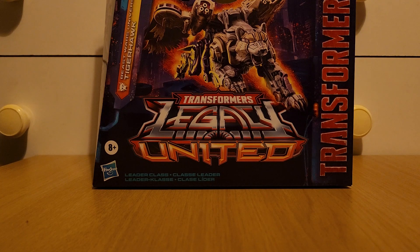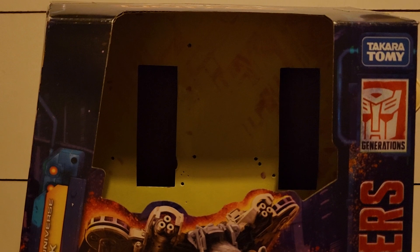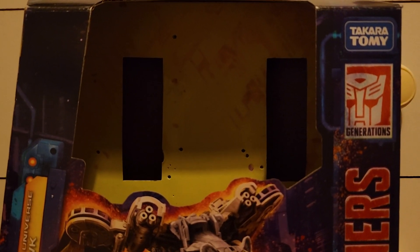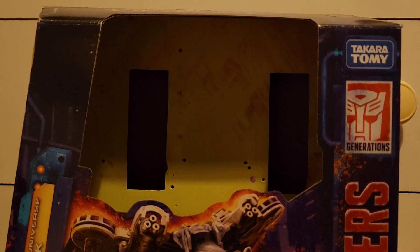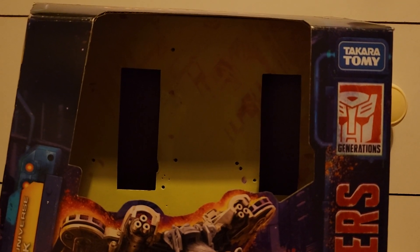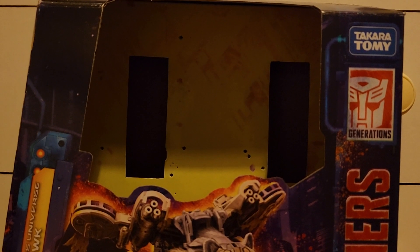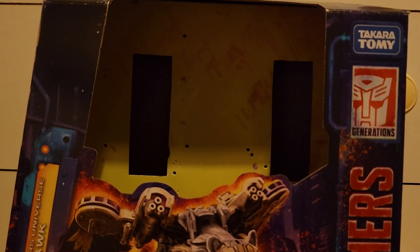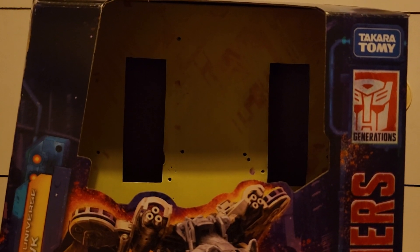We've got the standard Leader Class packaging, except it's no longer closed off. This was another thing I was excited for with United, as well as the 2024 Studio Series — they're no longer doing closed boxes for the Leader Class, which I am so happy for. Because with closed boxes, you couldn't tell if you're actually getting the figure or if someone's swapped it with a crappy wrestling figure. So now that we can actually see the figure again, I'm just so happy they're doing this.